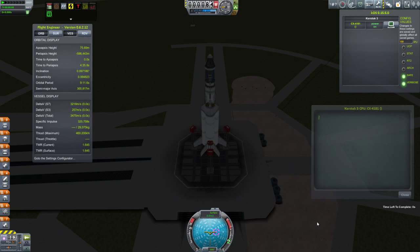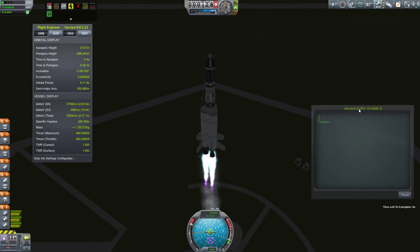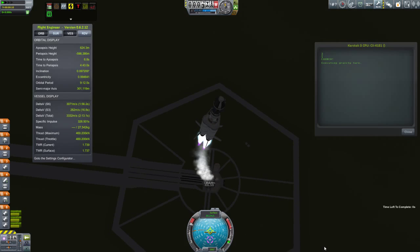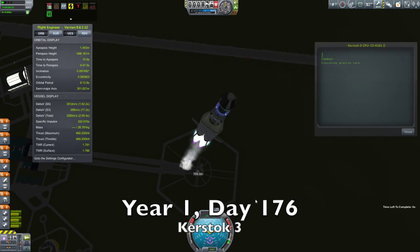Hi, my name is Mike Gaben and welcome to episode 9 of my beta campaign. Ahead for us today we have a couple more jet flight curb and atmospheric missions to perform, two more unmanned probe missions to perform, and we're going to start off with Curse Stock 3 here.